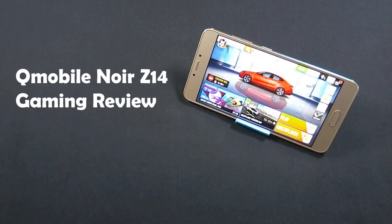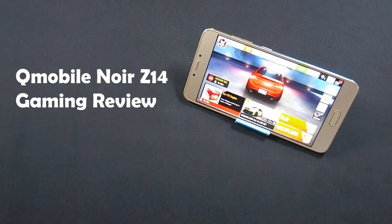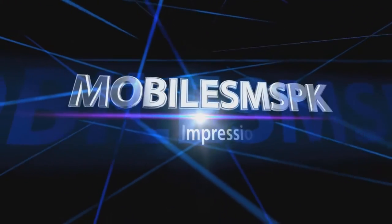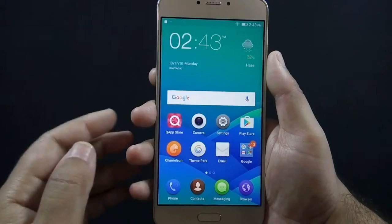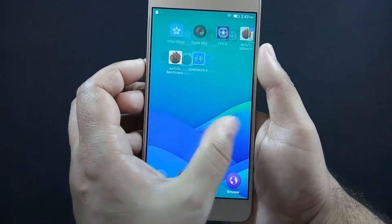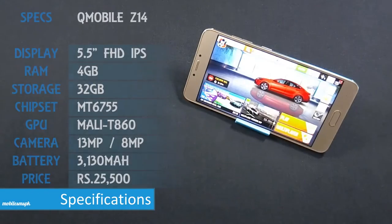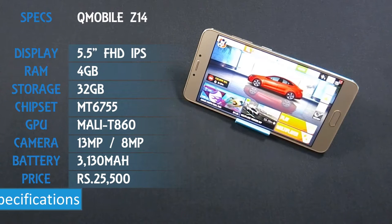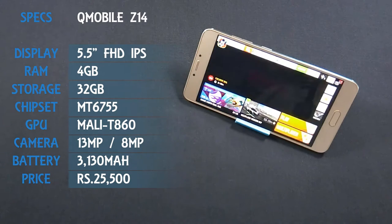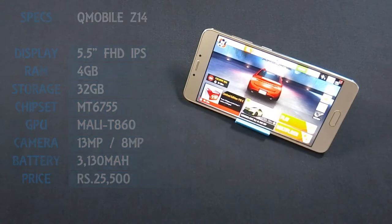Hello everyone, I am Sarfraaz from MobileSMSBK.net and today I am going to show you gaming performance of QMobile Noise Z14. I have already made a review video of QMobile Noise Z14 and recommend you to watch that video as well. QMobile Noise Z14 is the latest flagship phone from QMobile, which has a 5.5 inch Full HD IPS screen with 1080p resolution, powered by a 1.8 GHz octa-core processor and 4 GB of RAM.